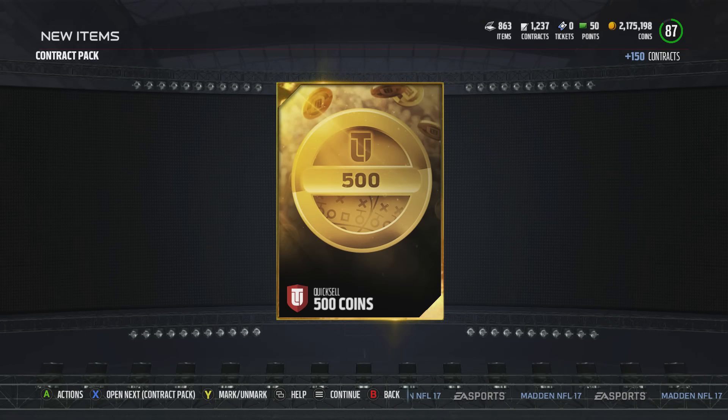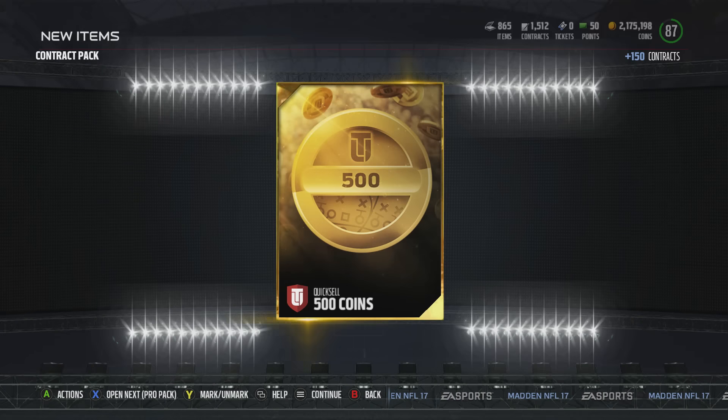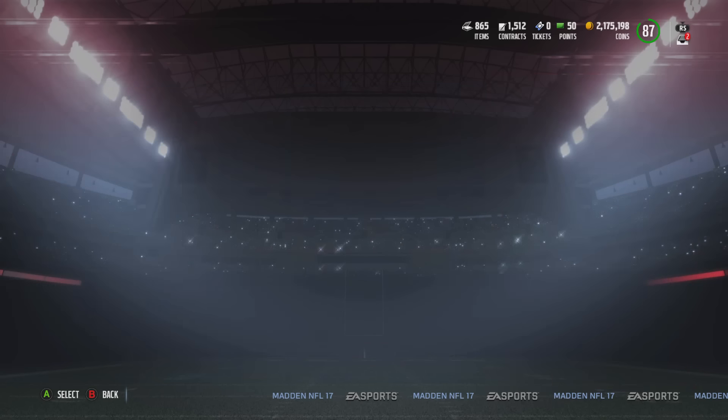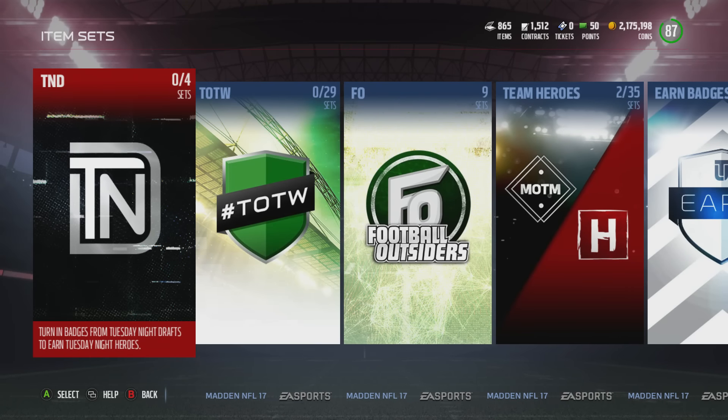I don't know how you guys feel about it — maybe you don't want to put in the time — but they're giving us a chance to put coins back into the market. You should go ahead and do that by buying the contract packs, getting the bronze and silver badges, instead of going to the store the easier way.